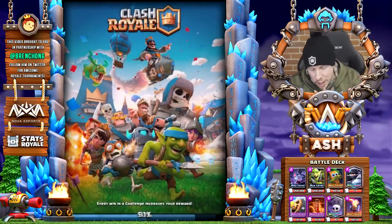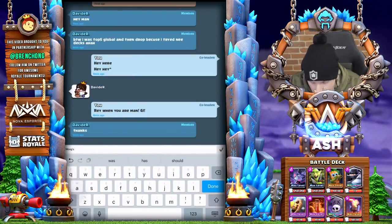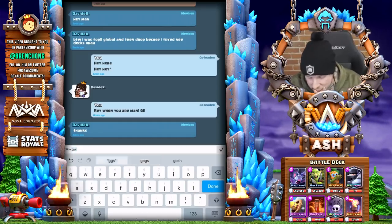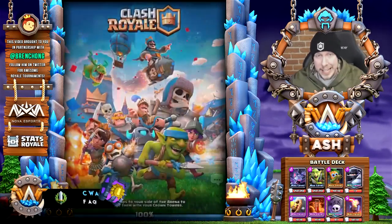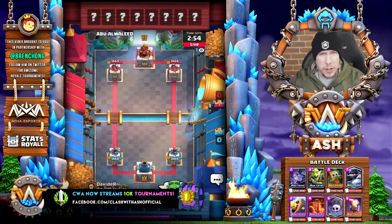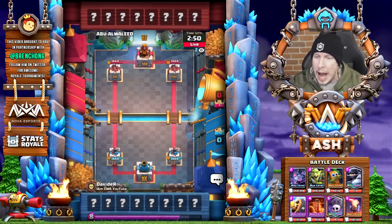A clean 12-and-0 GC — a flawless 3-in-0. I'm going to tell him, well done man, and ask him if he wants to do a ladder match. He did agree to do a ladder match to finish off this video. He is around 250-ish in the world right now. We're going against Abu Al-Walid.